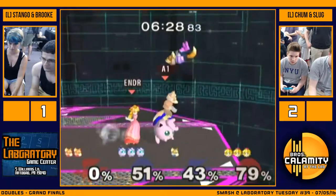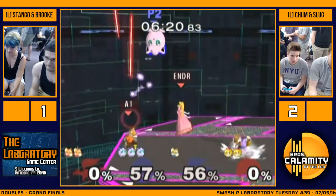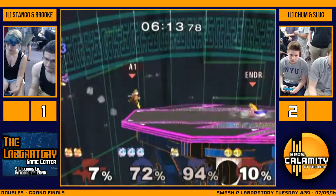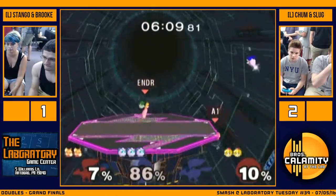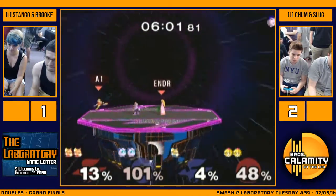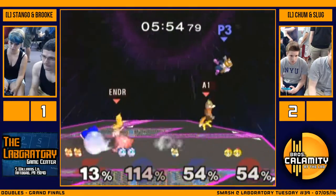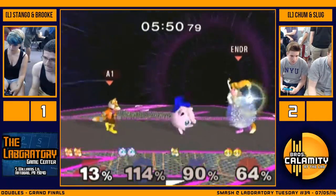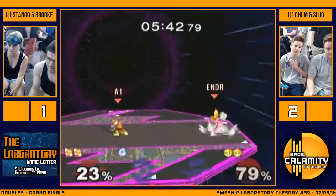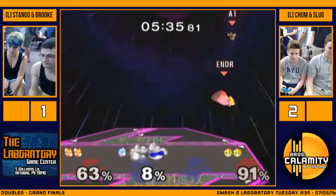Now we have Slug down to one stock — possibly all the stocks. There you go — way to go Stango. Great edge guard there. Now hopefully Brook can get a nair and an edge guard. A down smash works too. I think Brook should focus a little more on edge guarding Jigglypuff than she should trying to double team Slug. I think Stango's more than capable of handling Slug on his own. It goes to show during this match. Taunt to get bodied — you kind of deserve that there.